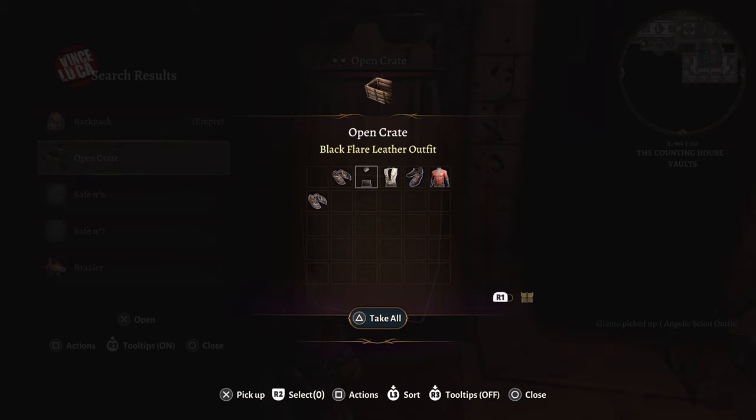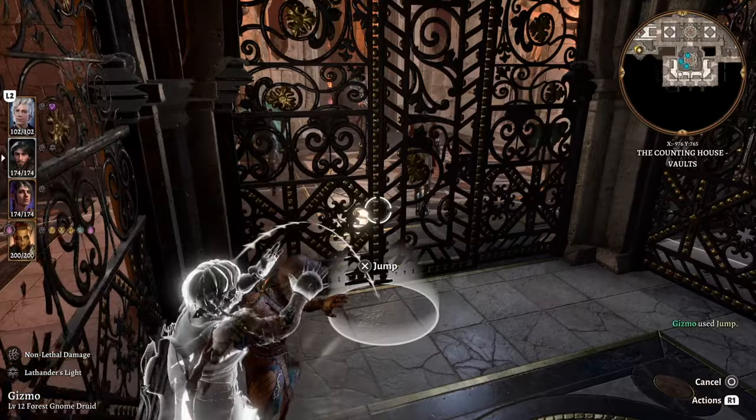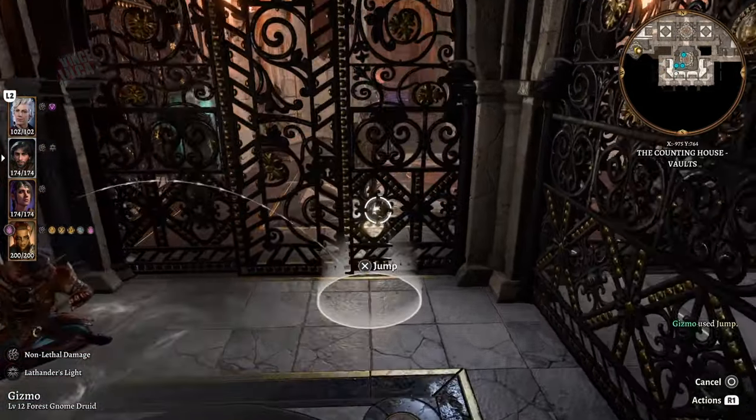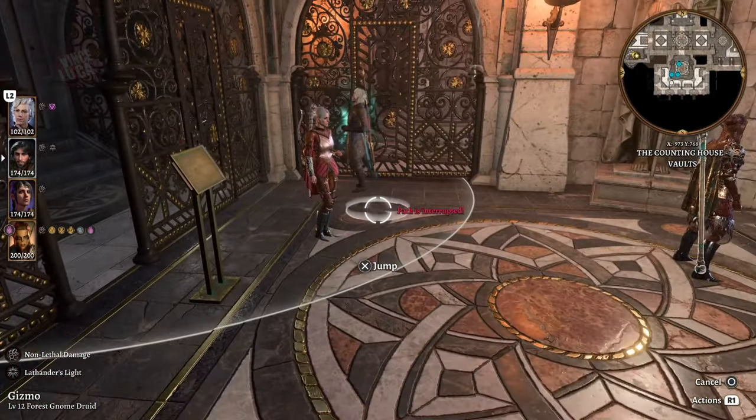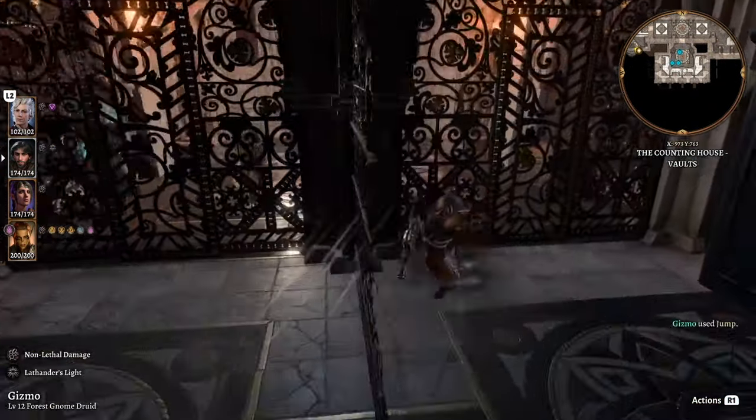This one was useless — it was just empty. At the end of the video I'll show you what each vault contains so you don't waste your time on empty vaults. Don't waste any lockpicks on those.